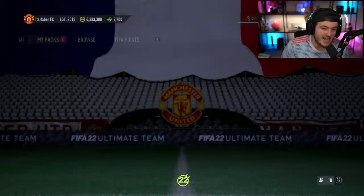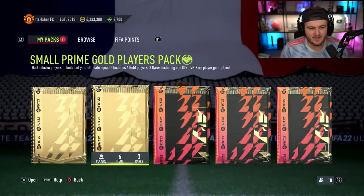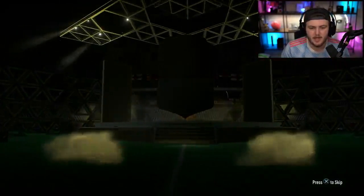It's basically the same value, I think. An 87, an 86 with an inform, an 85 with an inform and an 85 without an inform. And in return you get some okay packs back. So I guess we'll open up these packs that we get back from it before we open up the mid-icon and we'll see what we get.